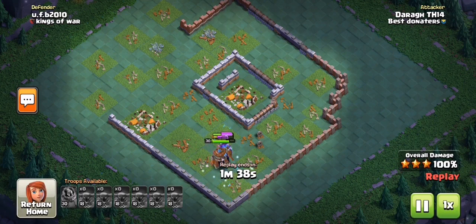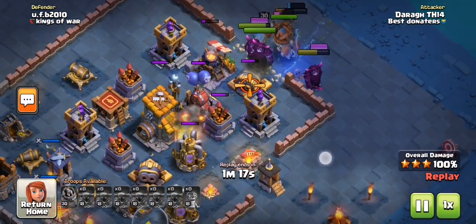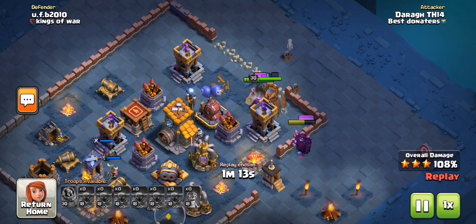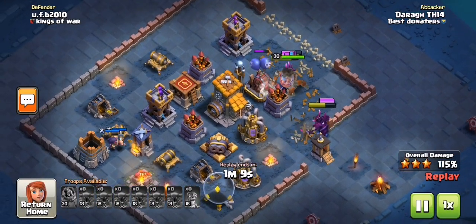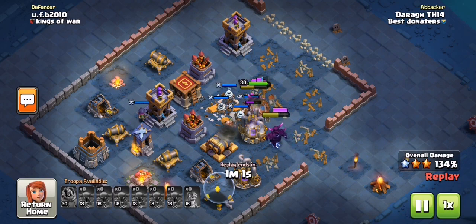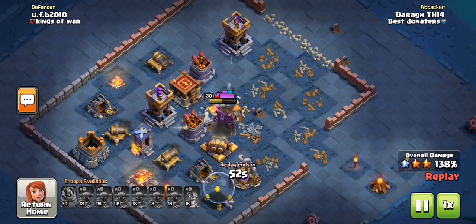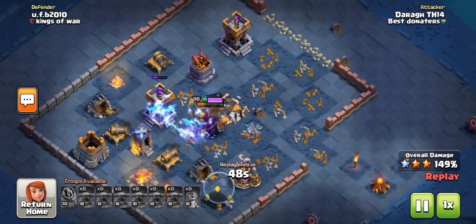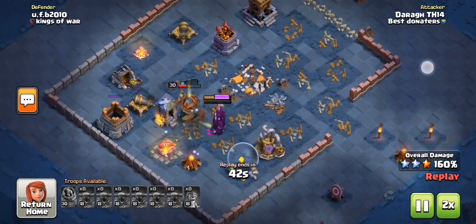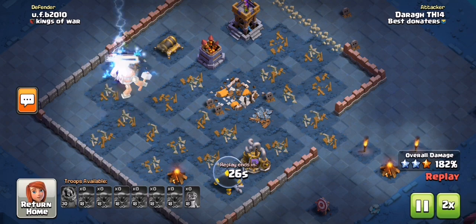They usually end fairly quickly anyway - it took only a couple of seconds there. Three-starred that. Then onto the second attack, I bring one wall breaker just to break them all in. Use the ability immediately so there are three bounces, and just spam all the PEKKAs in. You just let them take out the base. It's easy to use PEKKAs on bases where there's not too many compartments - in this one there's literally just one. So yeah, if you have PEKKAs at a high level, definitely consider using this army. It's very straightforward and very powerful.